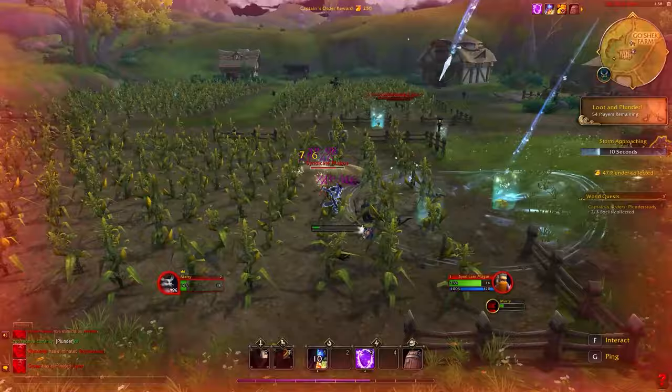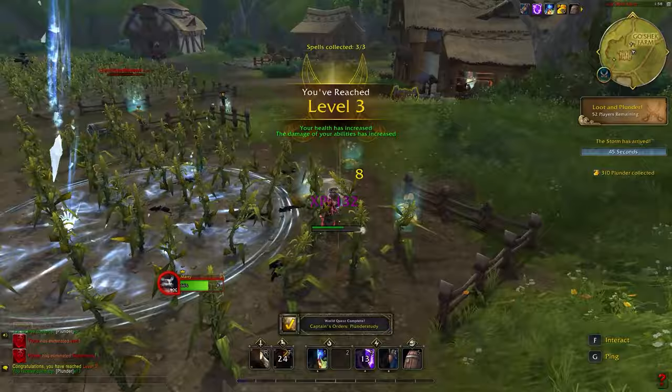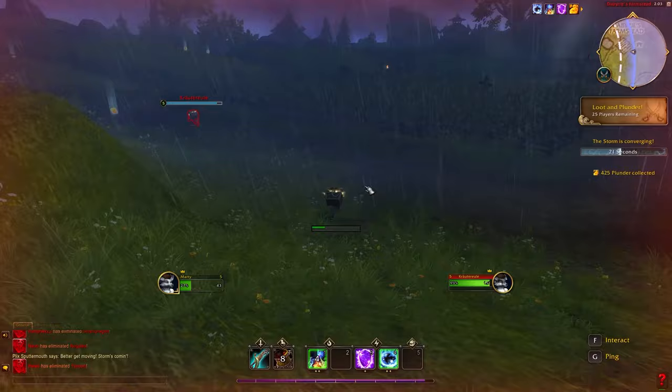Let's talk about utility — utility can win you fights. There are some crazy overpowered utility items and using them both keeps you alive and wins you games. The barrel can save your life. I've gotten away from so many fights with the barrel — you get away, you heal, or you turn and launch a big spell. There are items like a bunch of chickens that will go after a player and really turn the tide of a fight.